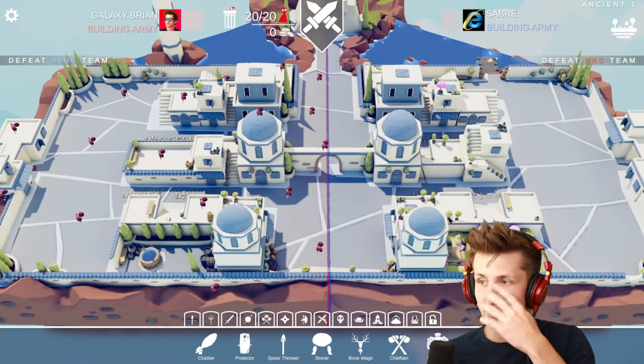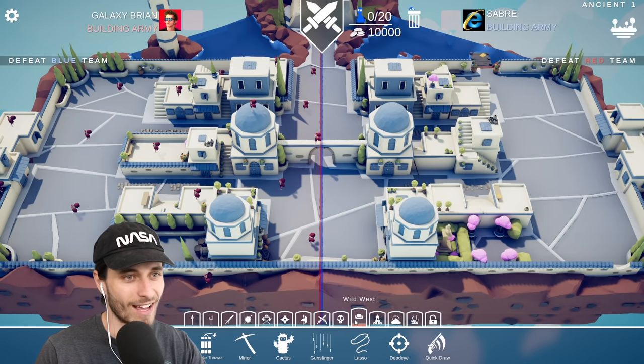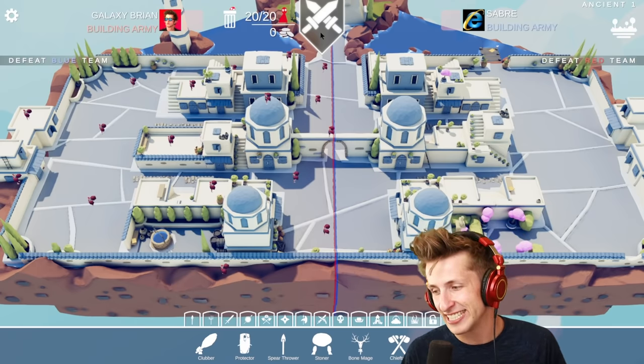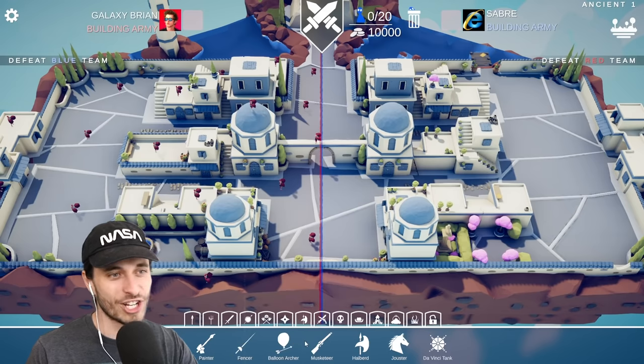Alrighty, are you ready? I'm going to be — you know what, I know who I'll be. I'm very interested to see what unit you're going to be. You're going to be like the minotaur so you just run me down or something? No, no, I have a feeling you're going to try and cheese it.